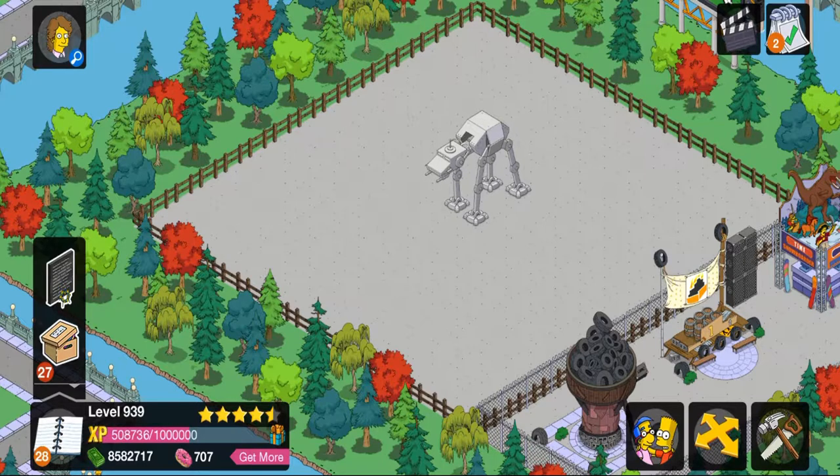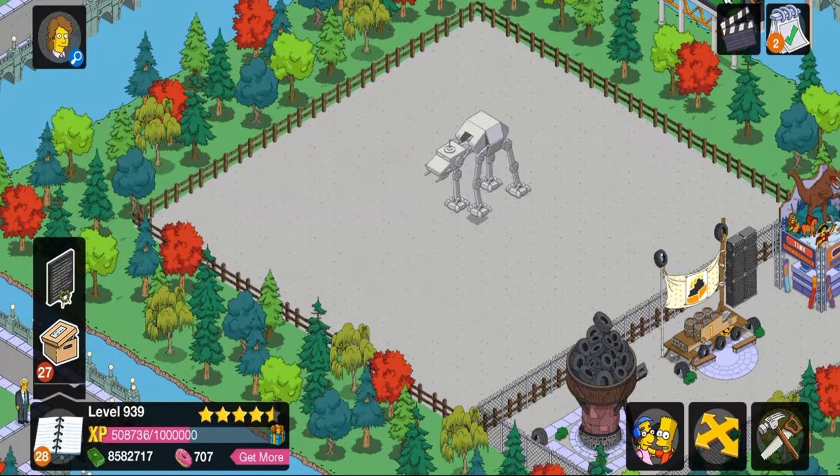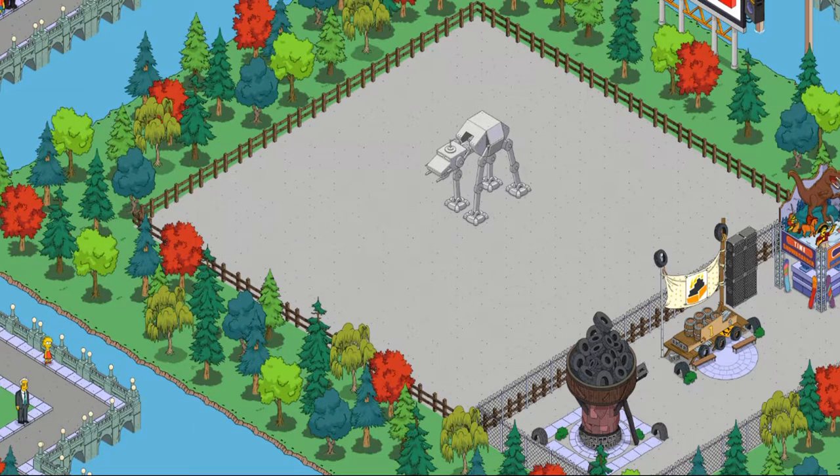So first of all, he has a permanent animation where the head is like moving up and down, bubbling around. When you tap on him there's like a robotic, mechanical sound and his legs move. He gives a big gesture up with his head and then back down again, and then it continues with the permanent animation.